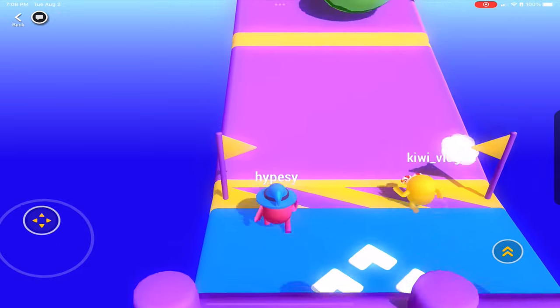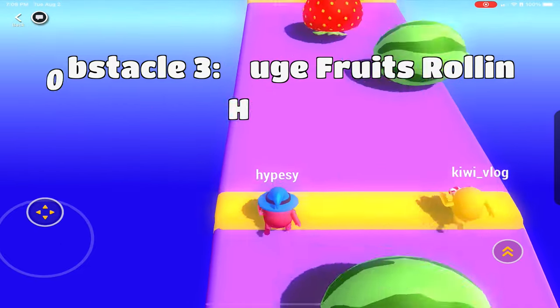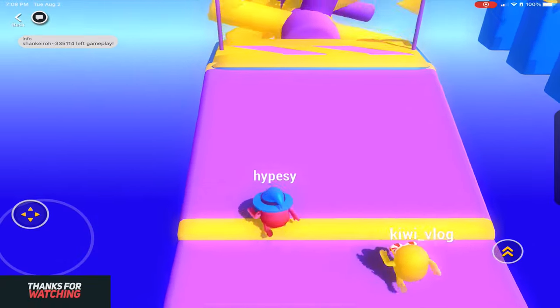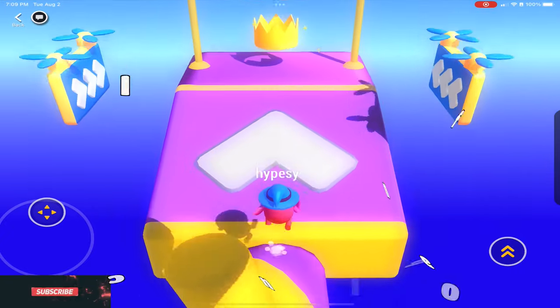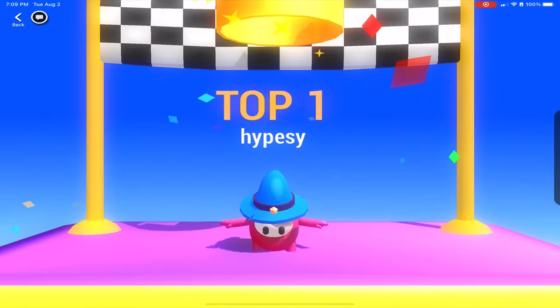The third obstacle has huge watermelons, big strawberries — stick and move, got to dodge them, get out of the way, and be sure to watch out for the bananas. And then the final obstacle is a cylinder that spins. Make it to the crown before everyone else and the screen fades away and shows your character doing a dance.